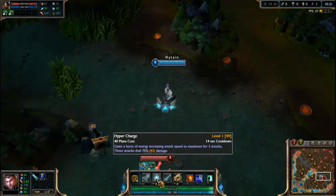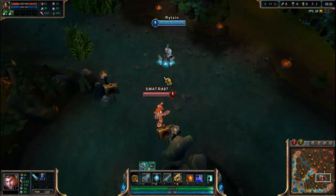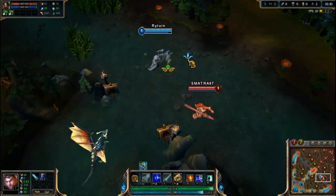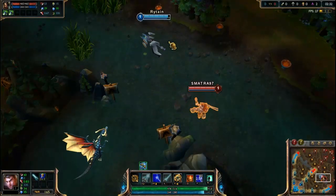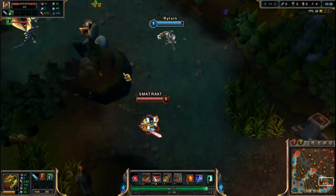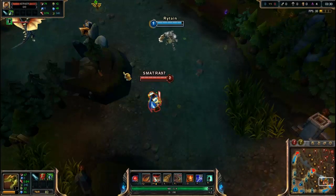The second champion that can do that is Jayce. By using his W, he does three quick attacks and it's enough to kill a ward. So place a ward please — and that's the trick, and yeah, it works with Jayce too.